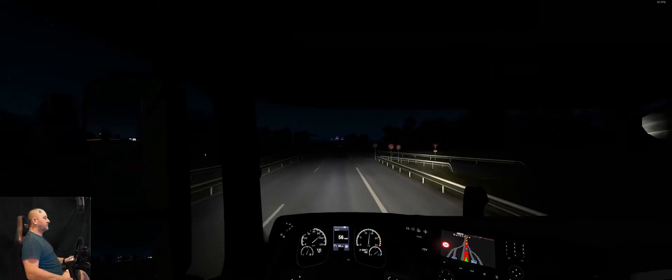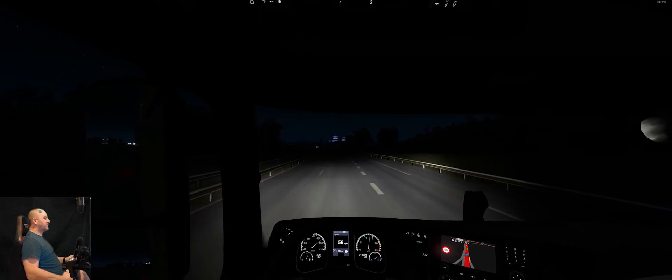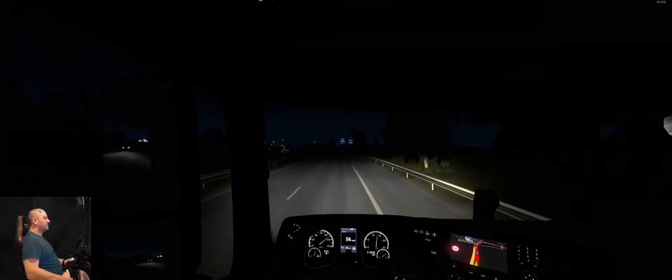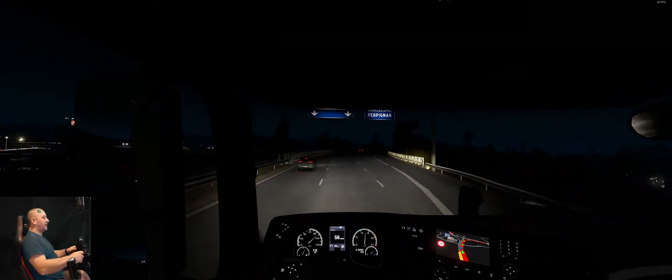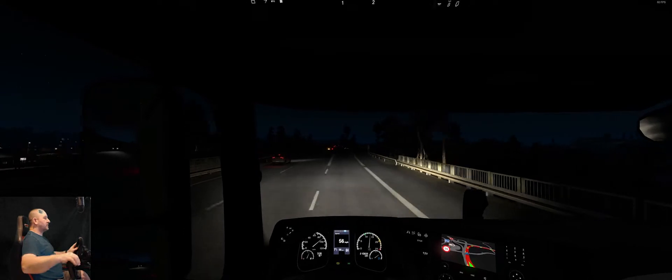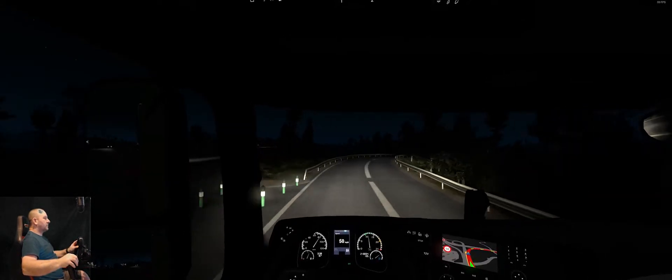So we're in Europe now, so we're in kilometres, not miles. The speedo on the truck is in miles because the game is set that way — I need to change it to kilometres while I'm in Europe. My dash on my rig is in kilometres so I'm getting a bit of contradiction in numbers. I need to change it. Let's get my cruise back on — 56 miles an hour shown on there, I'm doing about 90 kilometres roughly.